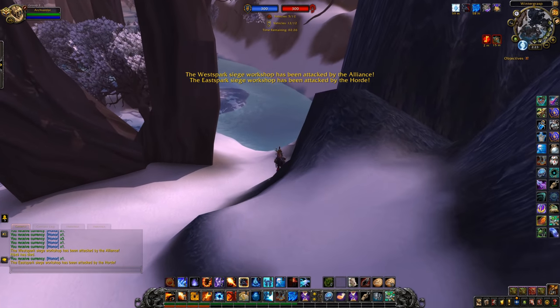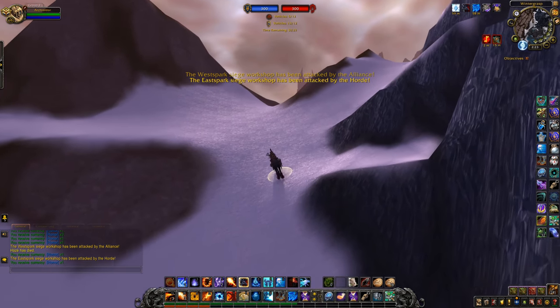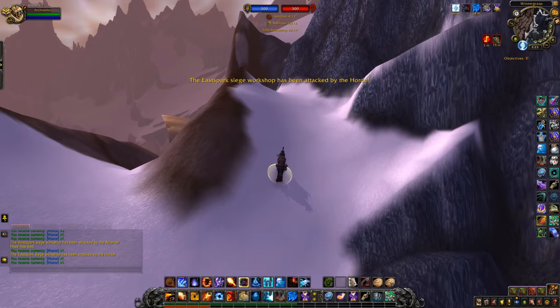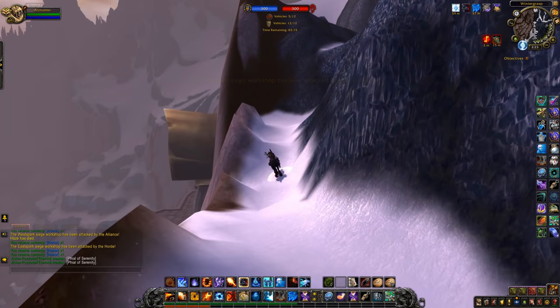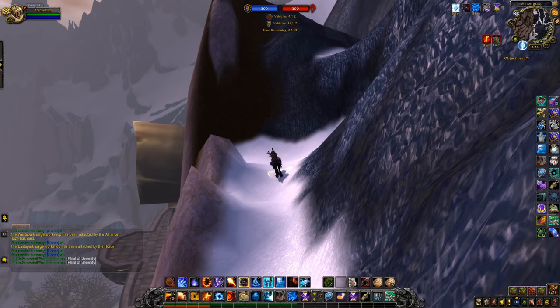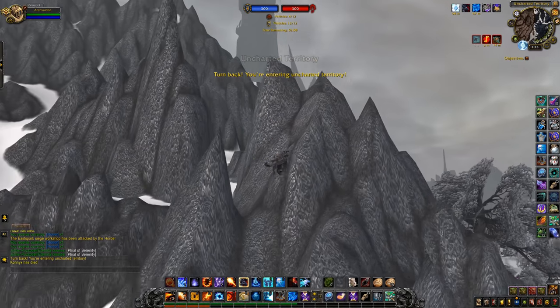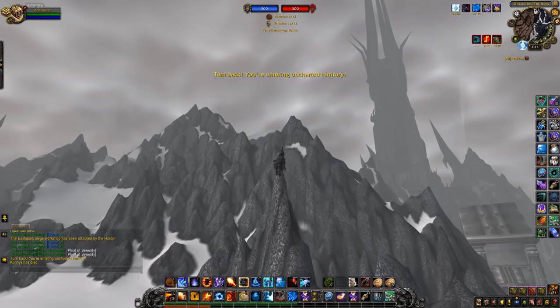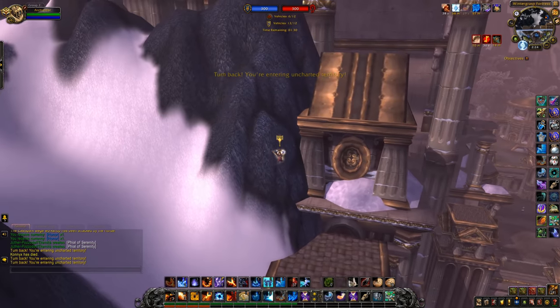In Ashran, druids can gain flight form using a class-specific item that can be looted there. Druids can have a lot of fun with the Momentum Redistributor Boots. In Wintergrasp, it is possible to gain very significant height by going to the edge of the map, which temporarily allows you to fly before you get ported to the nearest graveyard. You can then use Slowfall or a Goblin Glider and attack from the air, or set up a later opportunity by jumping onto a building.